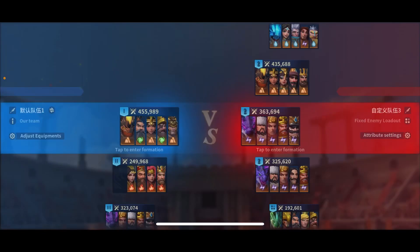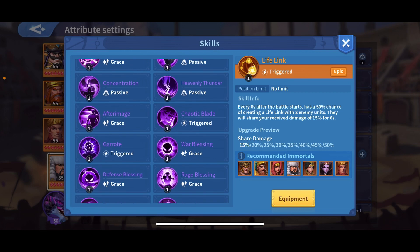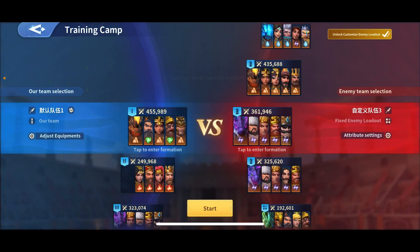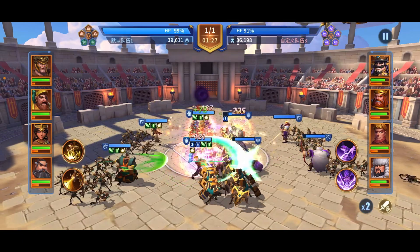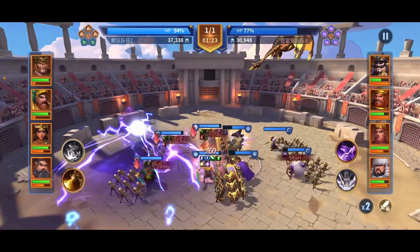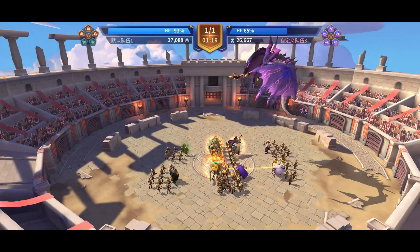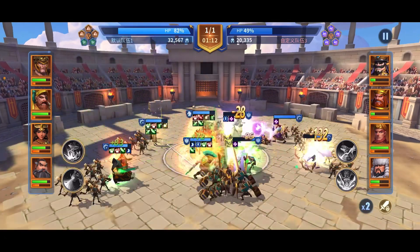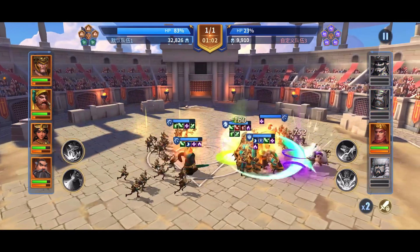There is something I would like to test, and you guys are going to watch me testing. I will take Berserk and switch it out, putting in Old Master, because I'm interested in the immunity control. I will just fight. I don't think it works on him that much — yeah, he died. It's okay, I will just test him.